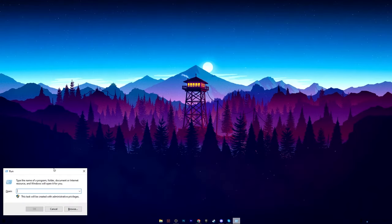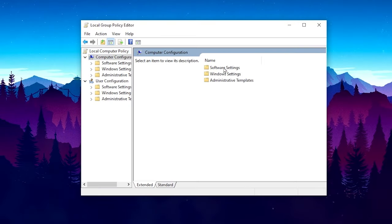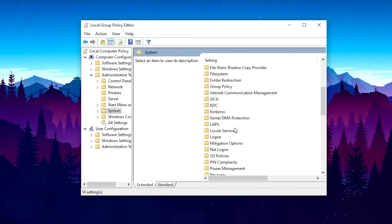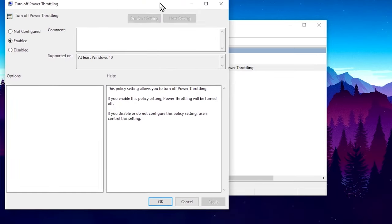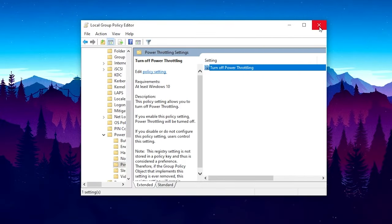In the next step we are going to disable power throttling on Windows. Press Windows + R together and this time type 'gpedit.msc'. Go to Computer Configuration, Administrative Templates, System, then scroll down and find Power Management. Go to Power Throttling Settings, open the option, and enable the setting for disabling power throttling. Hit Apply, click OK, and close the Group Policy Editor.